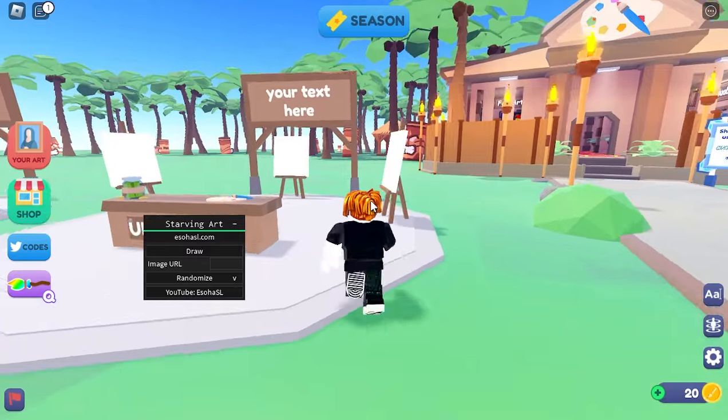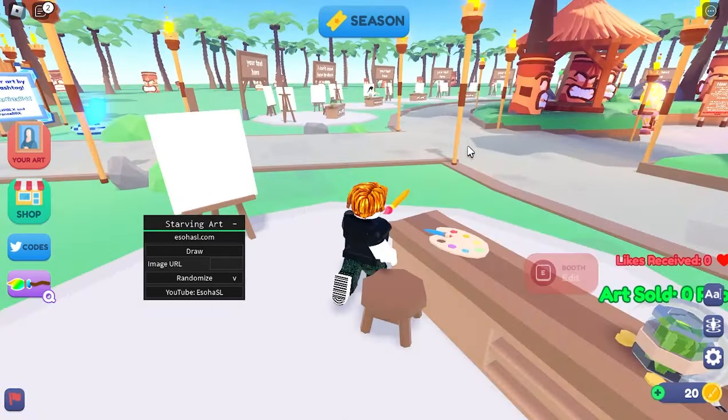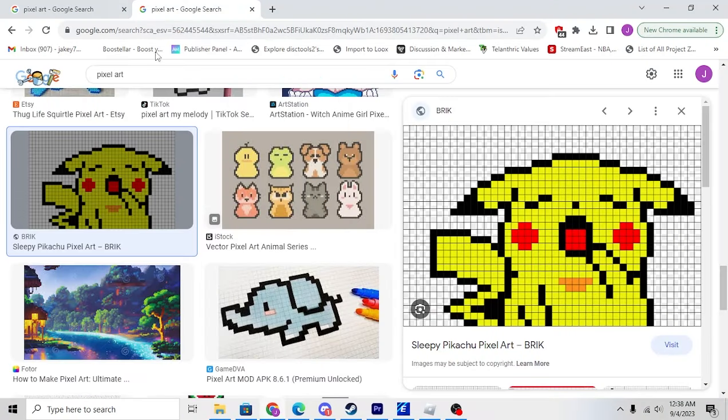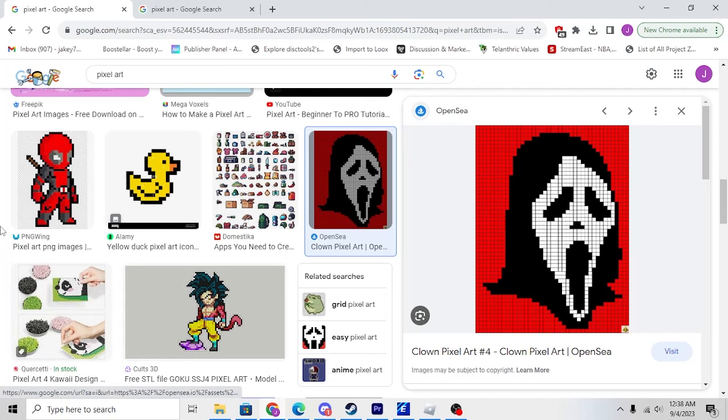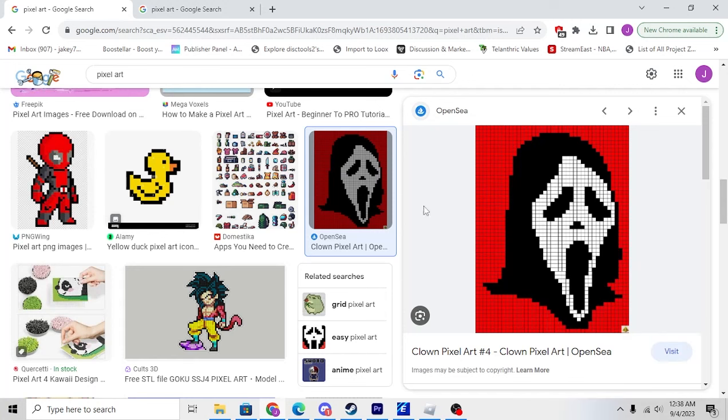Basically, how to use this: you want to claim your stand first, obviously. Then you want to sit here, and basically you'll go on Internet Explorer — whatever you use — and you're going to search up any art you want. I'm just going to use pixel art because that's what Starving Artist is. Basically, I'm just going to right-click it and you're going to click 'Copy Image Address' — not 'Copy Link Address,' Copy Image Address.